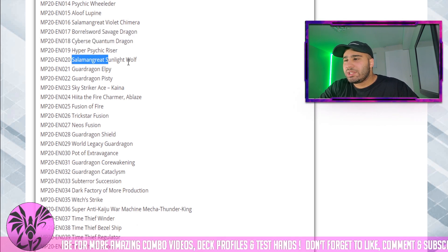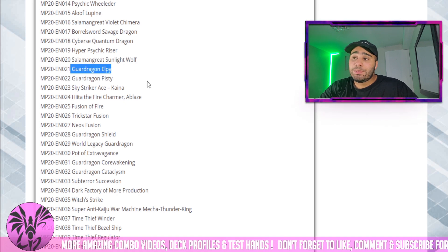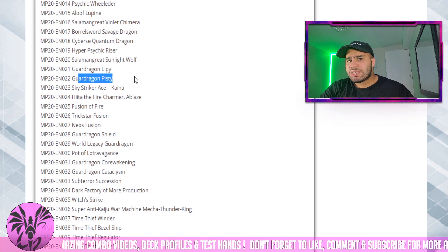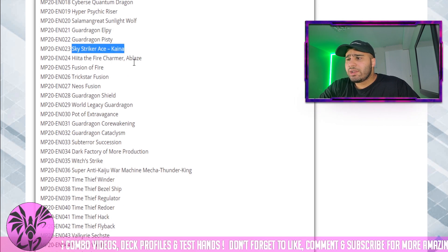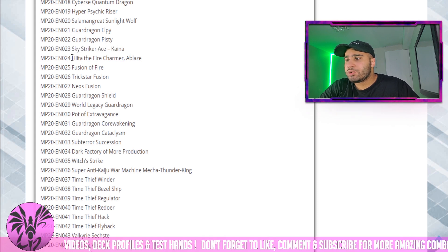Cyber Quantum Dragon — it's a good card, but not really anymore. Sunlight Wolf needs to be higher than super because you already have a super. LP could be nice as an Ultra or Prismatic Secret. Bystial people care less because LP is the most played one. Kaina is already a super and an ultimate, so people don't really care too much.